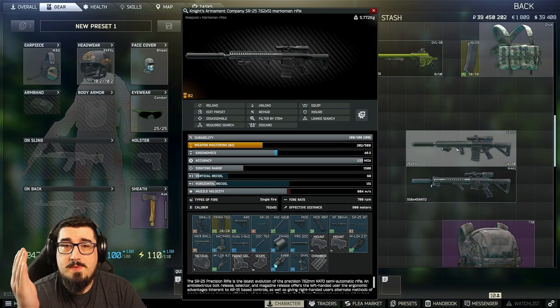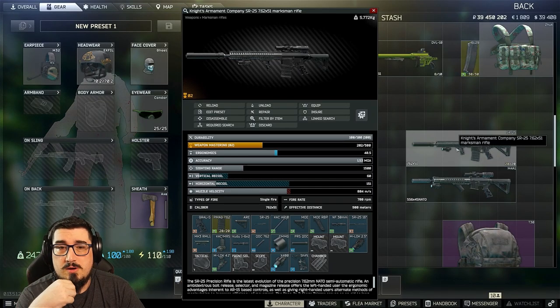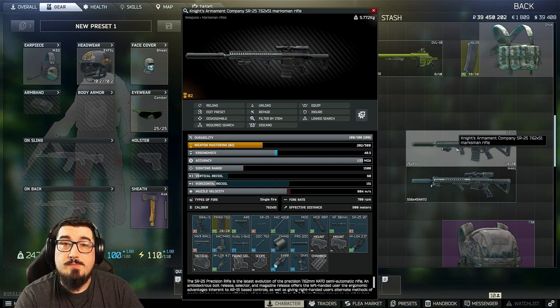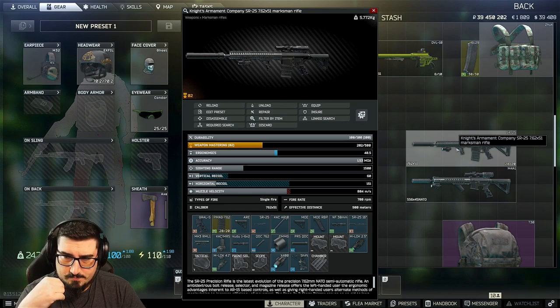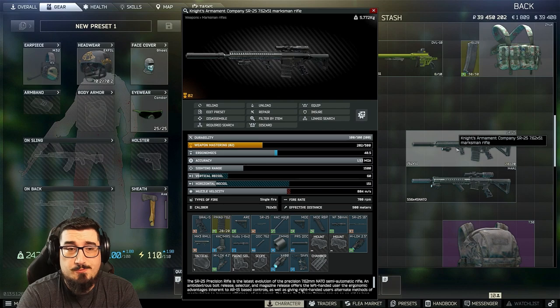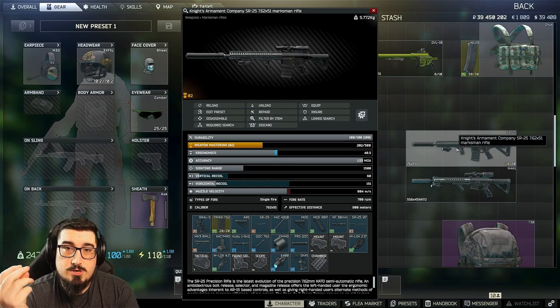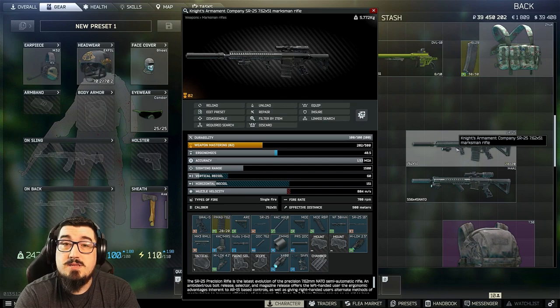The best guns in my opinion are the 7.62x51 M80 — M80 is going to one-tap them in the head. You can also use an M4, you can use whatever gun you want. The 7.62x51 M80 is very very good, and 855A1 will take two to three bullets to kill them if you hit them in the head. With an SR-25 you can just tap all three in the head and they're dead.